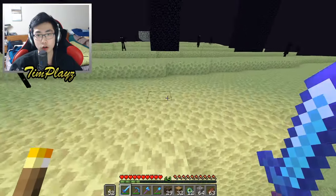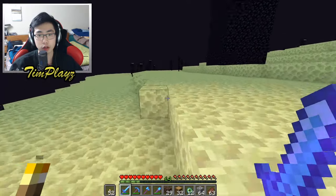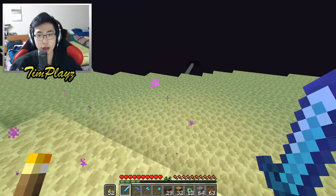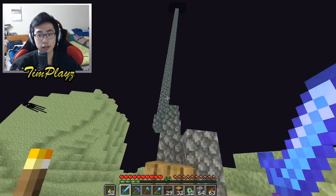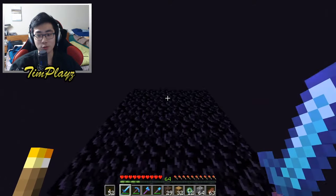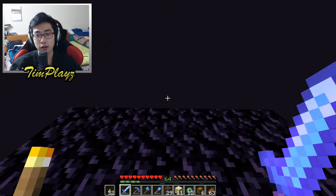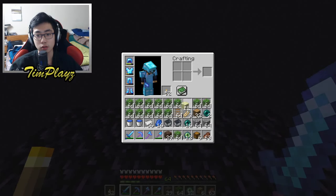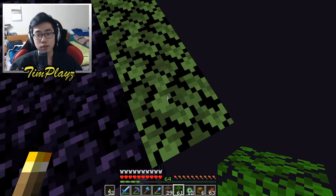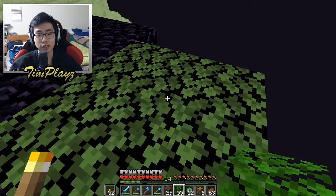I kind of want to do the farm not too far from our spawn area, but actually let's connect it to our spawn area. Let's go back to our spawn area and start our enderman farm this way. I'm going to build out of oak leaves because endermen can't spawn on them, which is really nice.